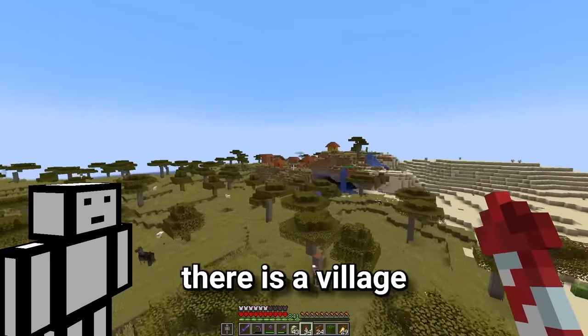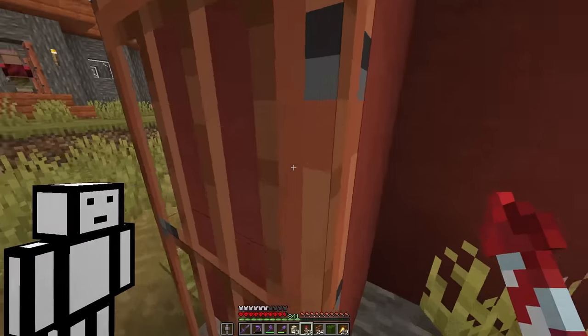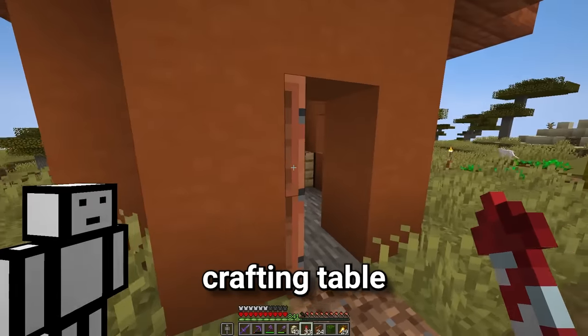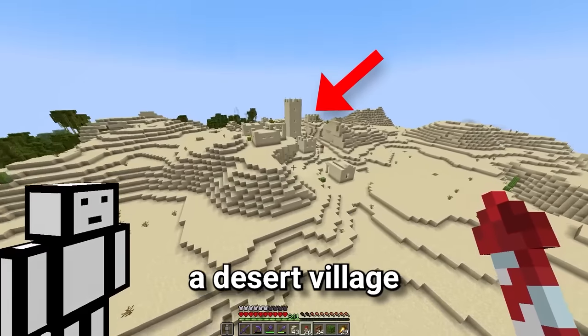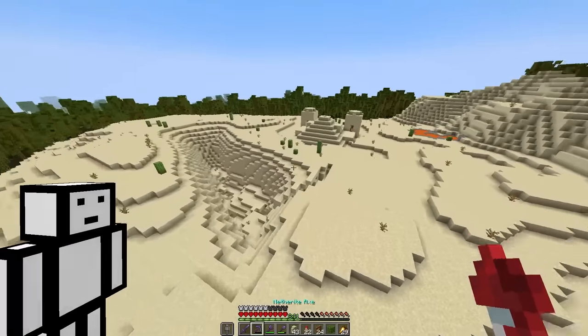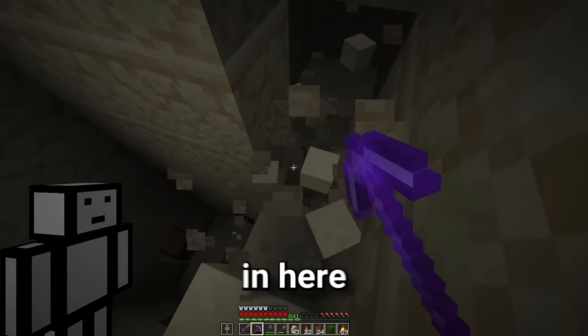Oh, there is a village. There is a decent chance there might be a saddle in a chest. Nope. Nope. That is a crafting table, not a chest. No saddle in the village. A desert village. Why is finding a saddle so hard? A desert temple! Apparently there's a 23.5% chance of a saddle in here, so let's hope we get lucky.